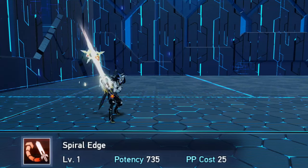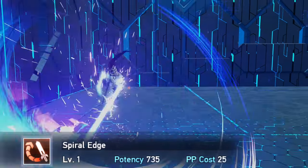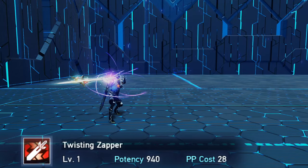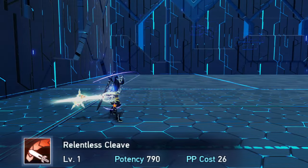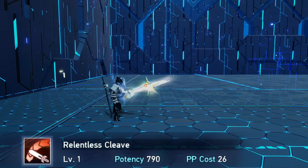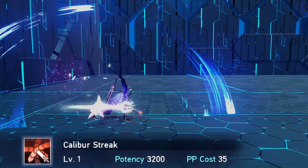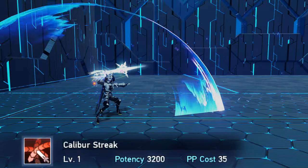For photon arts: Spiral Edge is basically a vertical ripper slash but you can also gain a bit of height. Twisting Zapper is a wide AoE attack that moves you forward. Relentless Cleave is a new PA added to the sword dealing big damage if you fully charge it, and it also gives you a bit of range. Caliber Streak has three attack variations, each being chargeable — not very good for mobbing but very good for bossing.